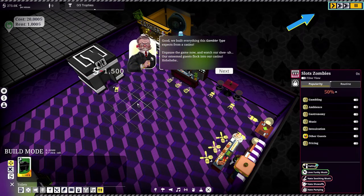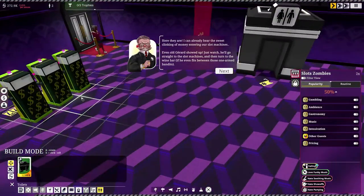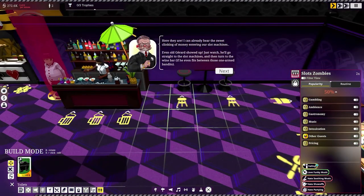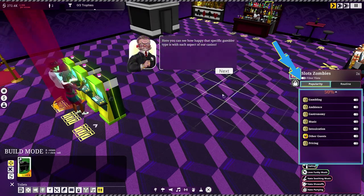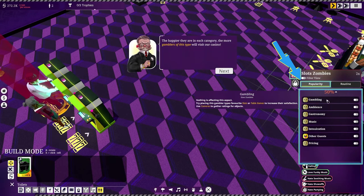We built everything this gambler type expects! Unpausing the game — here they are. I can already hear the sweet clinking of money entering our slot machines. Even old Gerard showed up! He'll go straight to the slots and then to the wine bar. Each gambler type has a VIP like Gerard who acts as an ambassador, and here you can see how happy that gambler type is with each aspect of our casino.